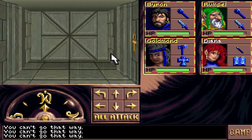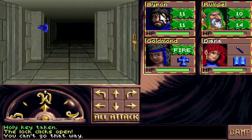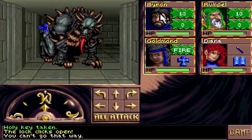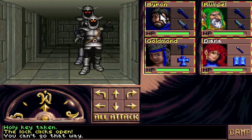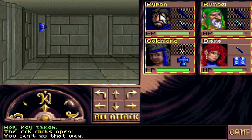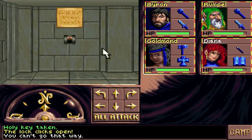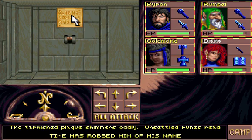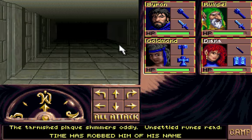I want to go in here. Thank you. And actually open the door. This looks like a button on the wall. The tarnished plaque shimmers oddly. Unsettled runes read: 'Time has robbed him of his name.' So we bring this lever down too. And now four bones are actually pointing towards the earth, so that should mean that we can proceed.